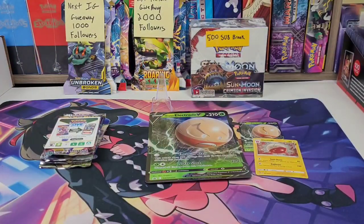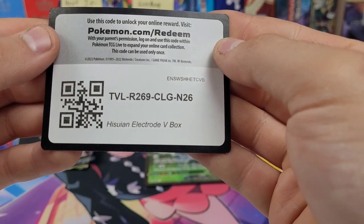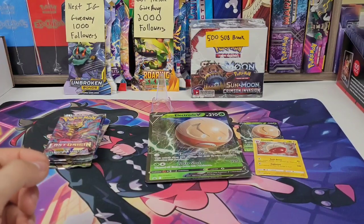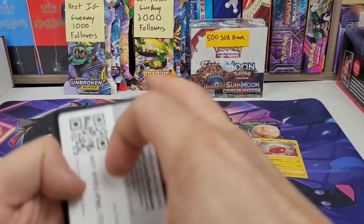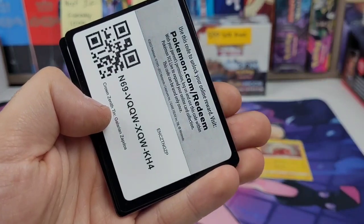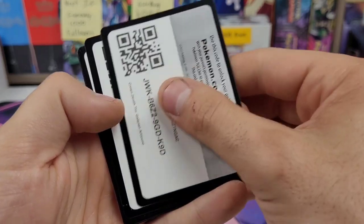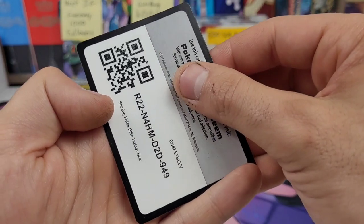Alright, so first thing: code card for the box itself. And because I have a lot of extra code cards from opening product for the daily opening box, just add the packs and grab a little handful of code cards — don't take them all please, share them. So we got a Zapdos ten, Zapdos ten, Ultras ten, Ultras ten, Articuno, Articuno, Shining Fates ETB, Shining Fates ETB.